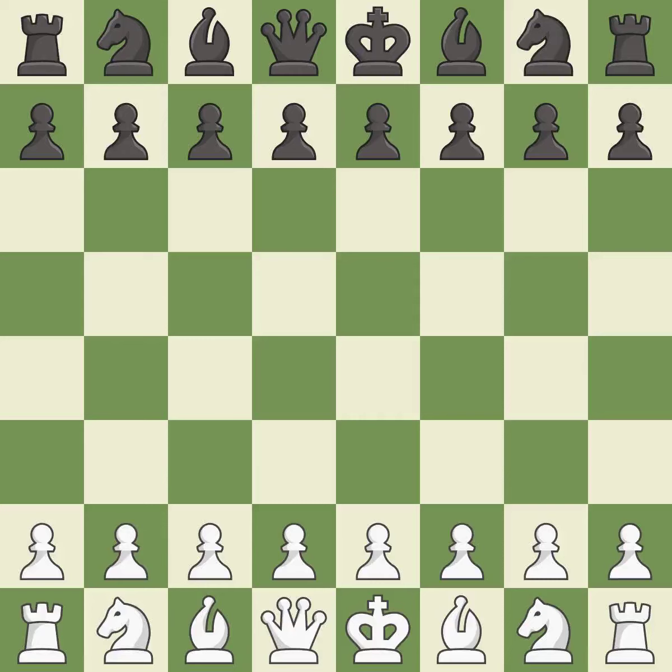Queen's Gambit Declined, 3.Nf3 Nf6, 4.e3 c6. Wild, a chaotic game where both players had many chances to win. That game was pretty competitive. The opening was balanced, and both players threw away some big opportunities in the middle game.